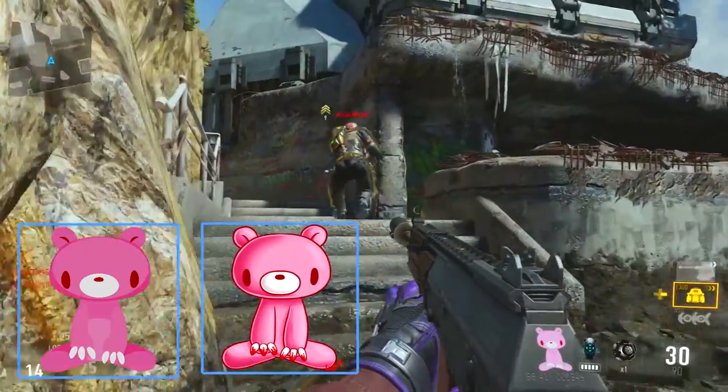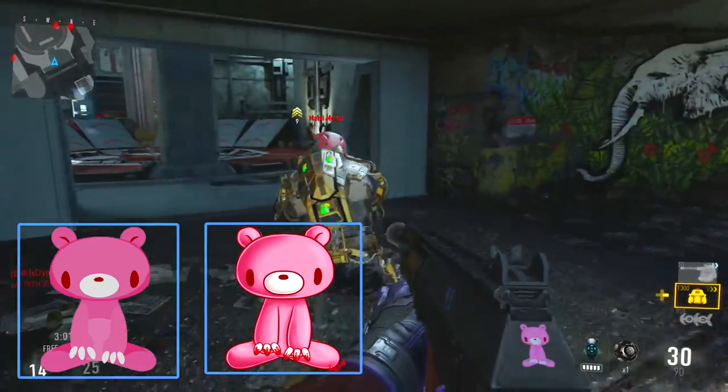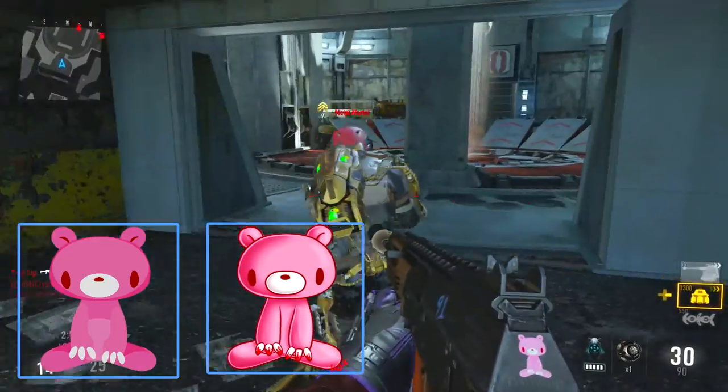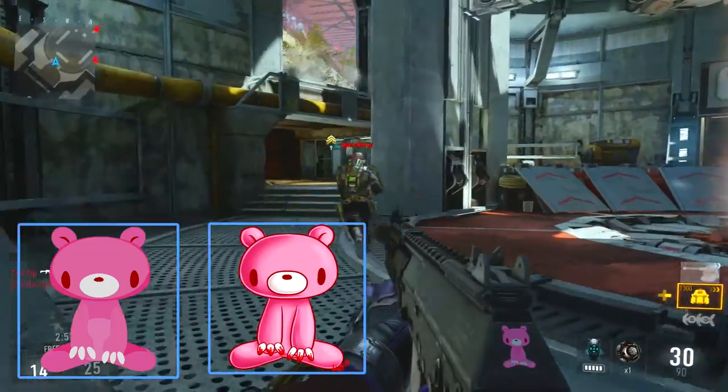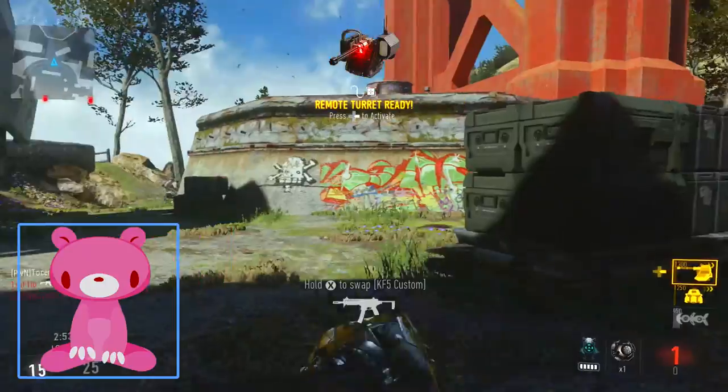What is up peoples, it's Token here again with another Tokens Emblem creation. Today I have a Gloomy Bear emblem for you. Gloomy Bear is sort of a Japanese anime character where it's a cute little pink bear that sort of has claws and rips your eyeballs out.